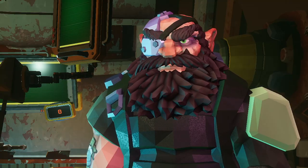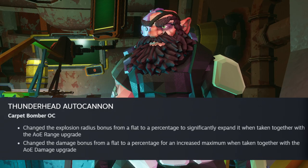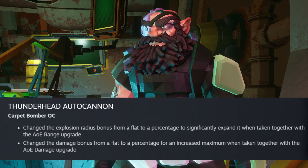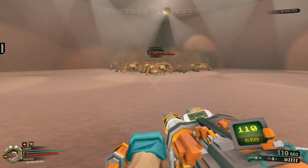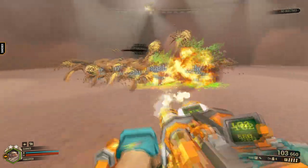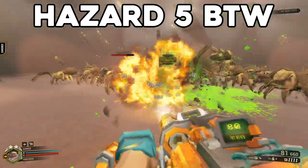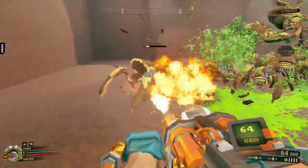Once again an overclock got updated. This time it's Carpet Bomber. Carpet Bomber got its AoE damage and range values changed from a flat value to a percentage. Meaning when taking the gear mods for the AoE damage or range with the overclock, it will properly calculate the right amount of damage, allowing you to shred the bugs a lot faster.